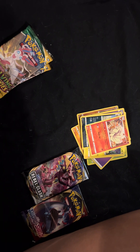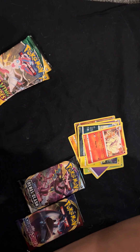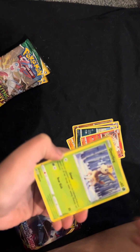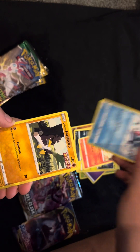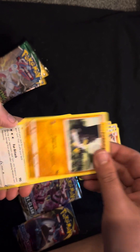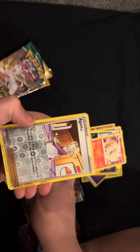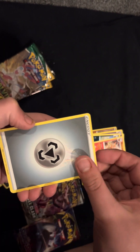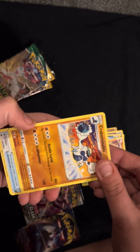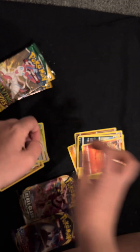On to the Chilling Reign. We've opened a few ETBs of Fusion Strike and a few of Chilling Reign. Starting off with Deerling, Sneasel, Farfetch'd, Furfrou, Venipede, a Reverse Holo Abomasnow, Swirlyx, Energy, Crawdaunt. Nothing good still. Praying for that Umbreon.